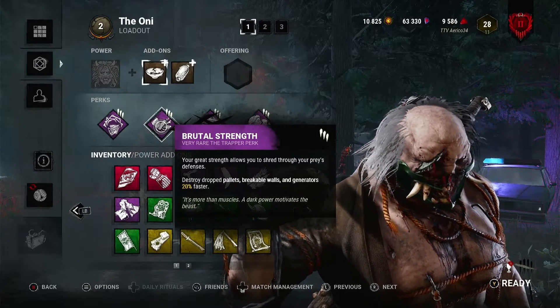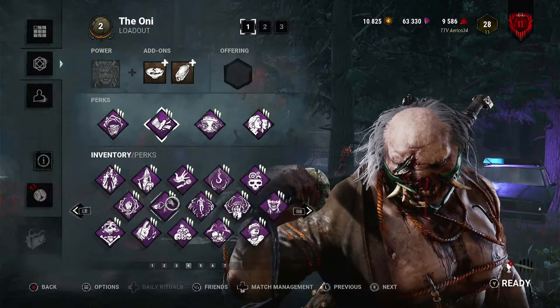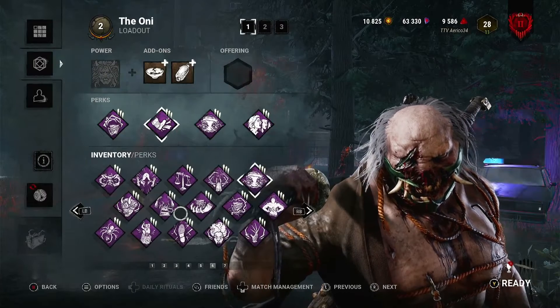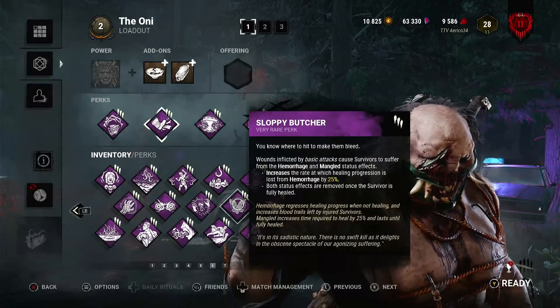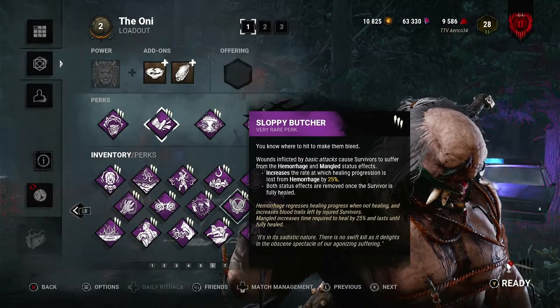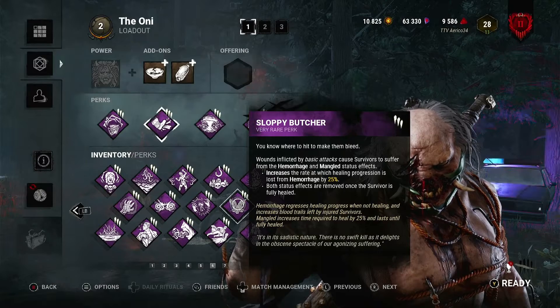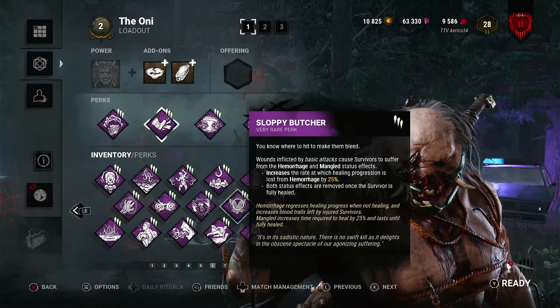Another good perk you can use is Sloppy Butcher — it prevents survivors from healing as quickly so they drop even more blood. Also, if they stop healing, their healing bar regresses due to Hemorrhage, which is increased by an additional 25% with Sloppy Butcher.